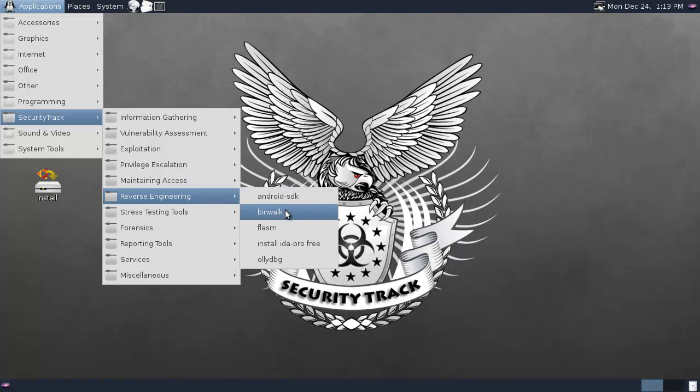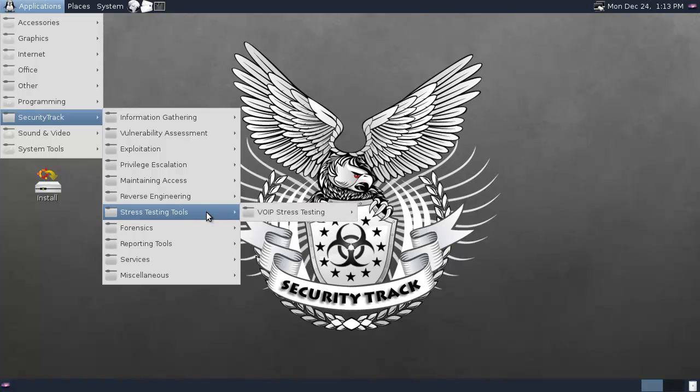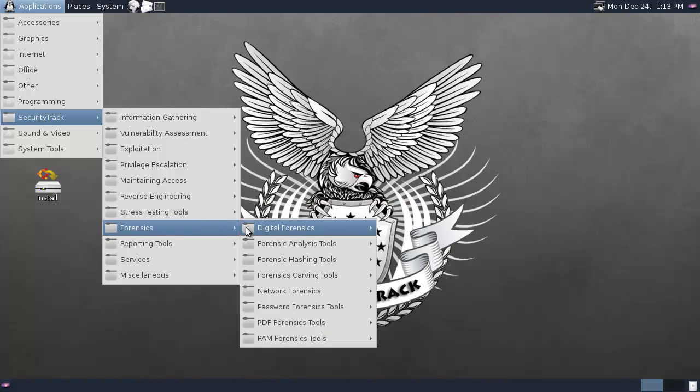Android, binlog, Android forensics tools — iPhone tools, that's something that comes back a lot these days. Hashing, network, password, PDFs, and RAM forensics tools.